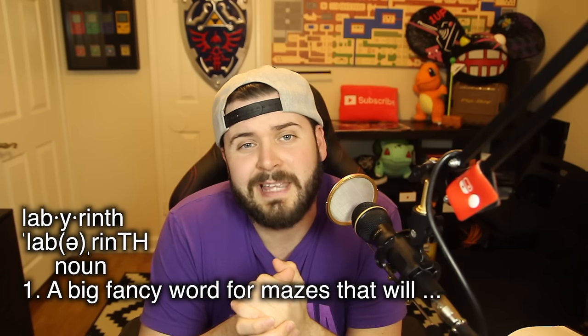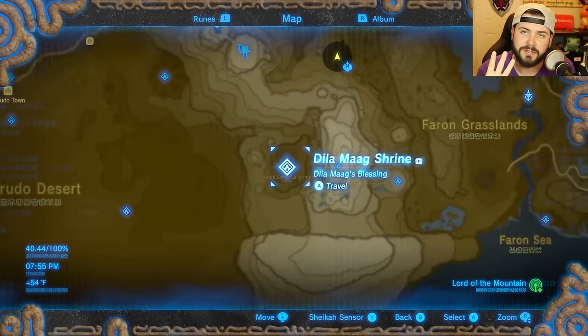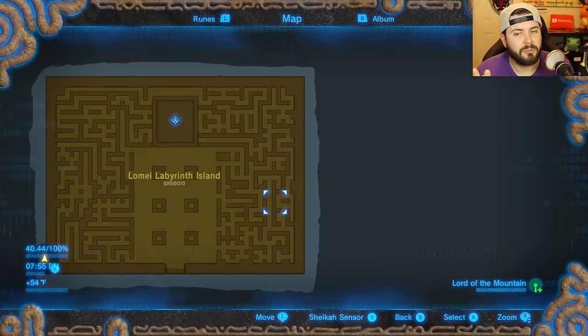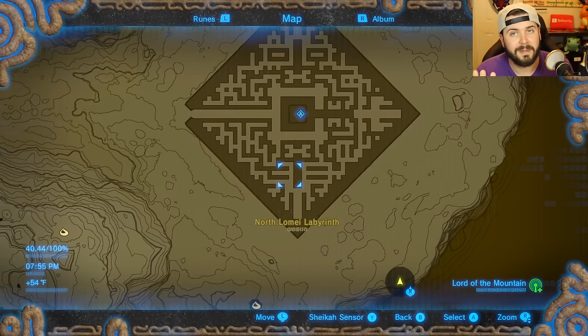As you've seen on the map, there are three labyrinths in this game. Labyrinths are a fancy word for mazes that will kill you, and today we're going to talk about the easiest way to knock out all three — probably less than five minutes each. The three labyrinths are the South Lomi Labyrinth, the Lomi Labyrinth Island, and the North Lomi Labyrinth.